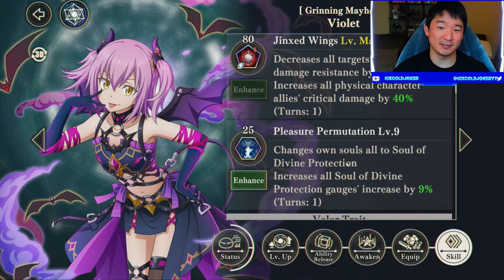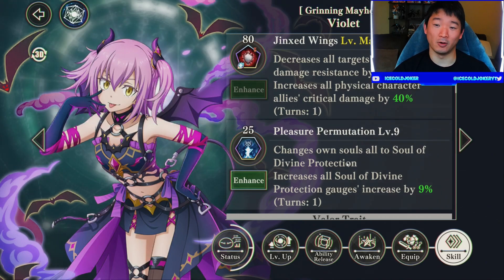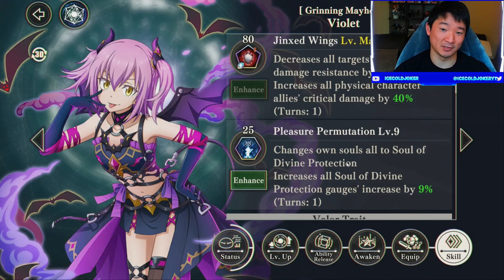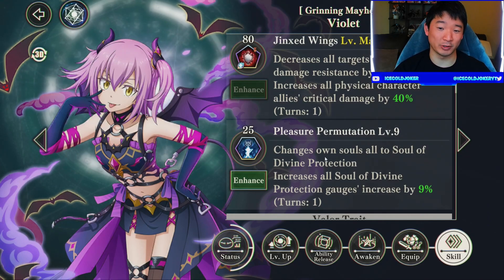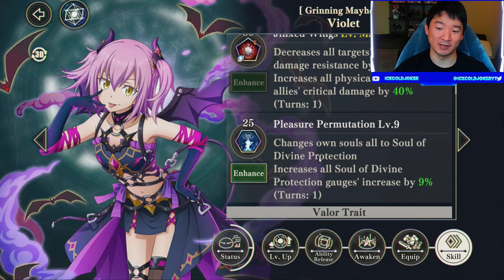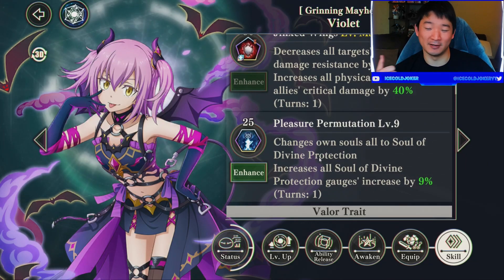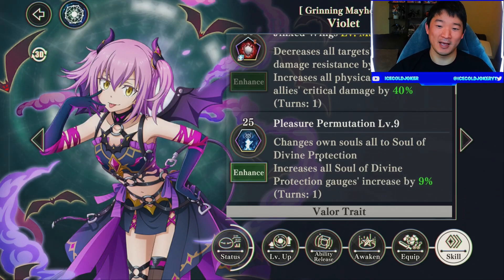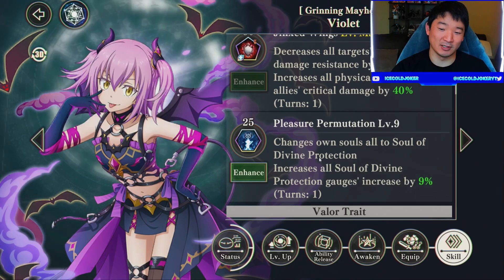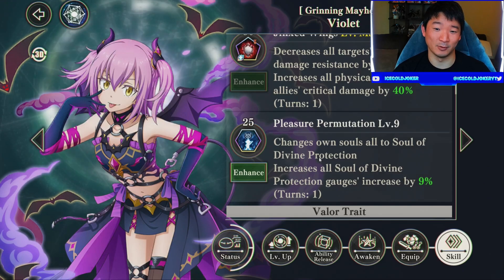Her second skill is an orb steal — just like the free-to-play Water Rimuru that makes them really good, or the Light 3.0 Milim who has the attack buff and orb steal as well. This is a really, really good skill to have on a pure supportive unit, because it means she can sit in the back, you bring her in, steal some orbs, make a full hand of blues, then get her out and use it the next turn — since you're really only using her for support.